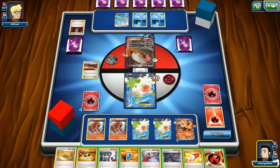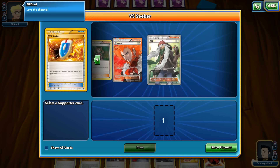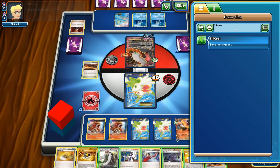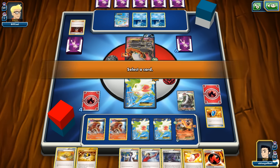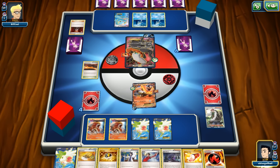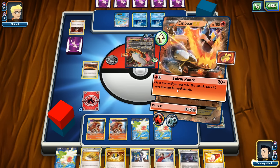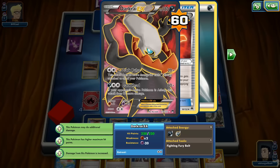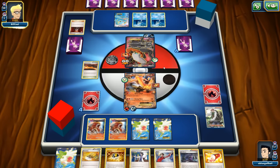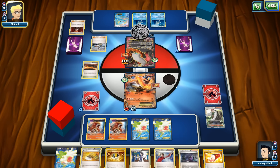No basic energies so let's apply pressure. We use AZ to pick up Shaman. We'll use Spiral Punch — flipping heads then tails — putting Dark Rye into two-hit knockout range at 160 damage. We just need Strong Flare again to finish the job. Opponent goes for Birch instead of VS Seeker and flips tails.